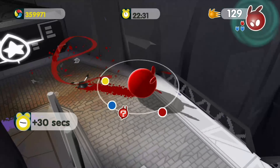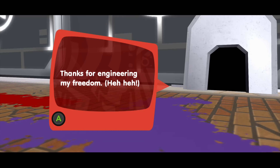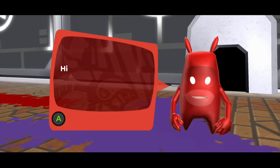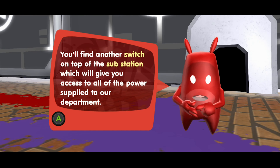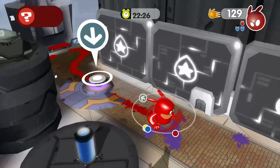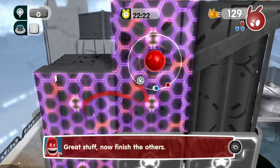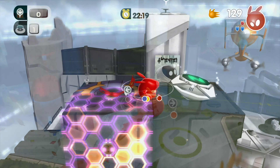Once again, the Inked Corporation led by Comrade Black are at it, this time by rigging an election, capturing members of the colour underground and indoctrinating Raidens into the cult of Inkies. Prisma City has been drained of colour and it's up to the Blob to restore it and defeat the Inked Corporation once and for all. However, this time he's not alone, and a second player can take control of Pinky, a new member of the colour underground.